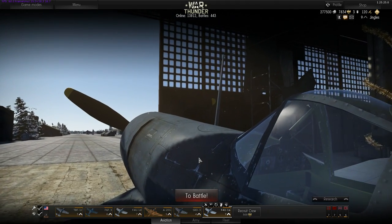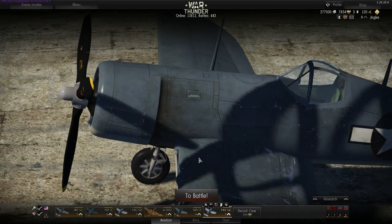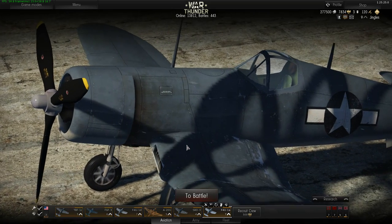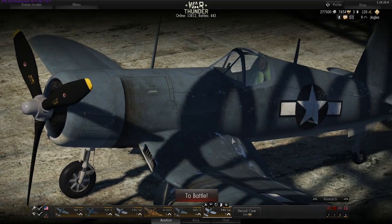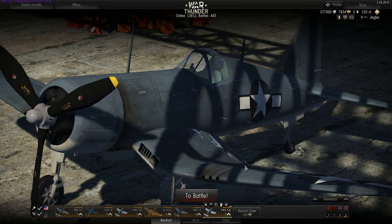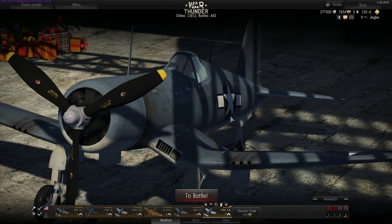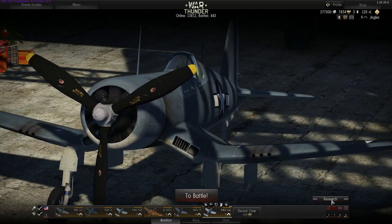A number of you have expressed some concern at how long it's taken you to get out of the reserve aircraft and into tier one games. Well, there's a couple of little tips and tricks I can give you for doing that, and some of them involve spending gold, but some of them don't. First things first, and it ties into looking at the American tech tree.